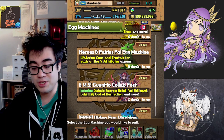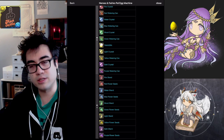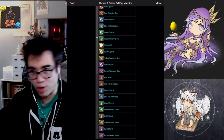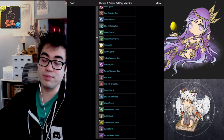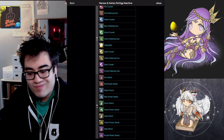Instead, you should be pulling the Heroes and Fairies Pal Egg Machine, because if you look at the lineup, you'll see that the worst thing you could get is a Tamadra. Tamadras are still probably useful for the majority of players, and many new players still burn through the thousand you get from the story mode from Odin.